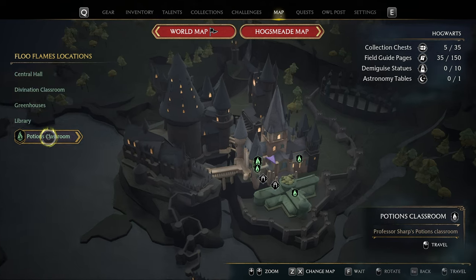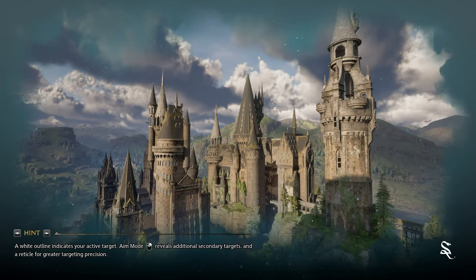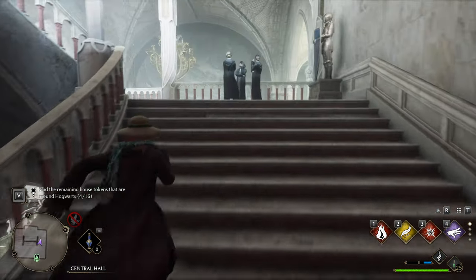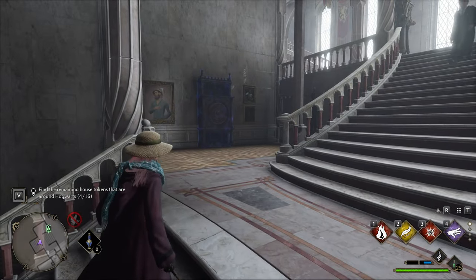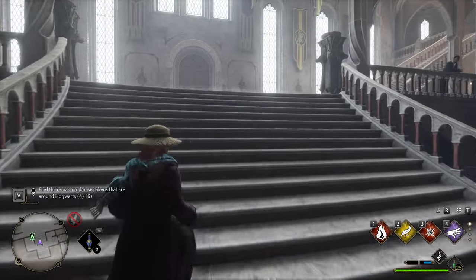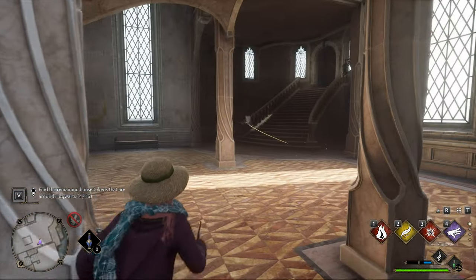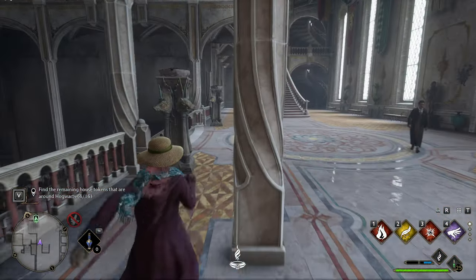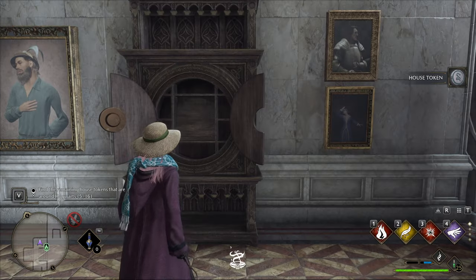Then the Library Annex — we'll once again head back to the Central Hall Floo Flame. You can, of course, just walk your way back up. From here, we'll simply go up the stairs. On the left, you'll find the cabinet, but we'll head further up and to the right here. We should find the key flying around, so we'll simply follow it back down to where we came from. There we go.